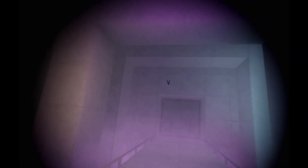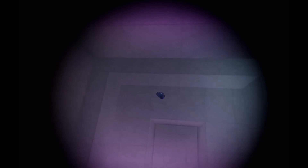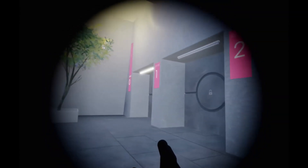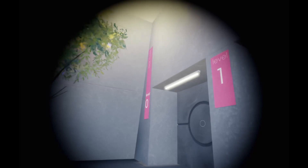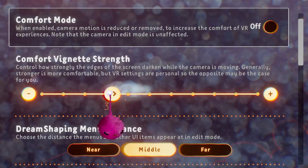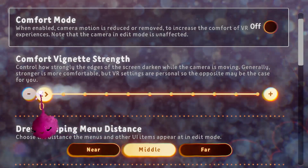You can disable Comfort Mode in the VR section of the My Preferences menu. If there are no puppets or cameras in the scene, you will be able to move freely using your controller. When moving with the controller, you will see a vignette around the edge of your view. You can change the strength of the vignette using the slider in the My Preferences menu, or set it to 0 to turn it off.